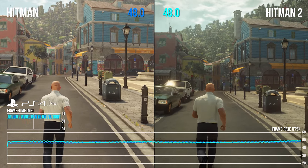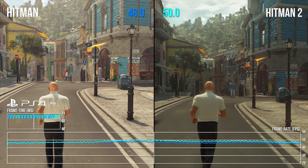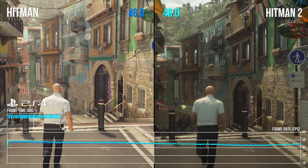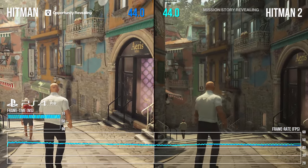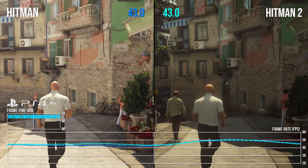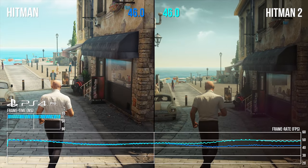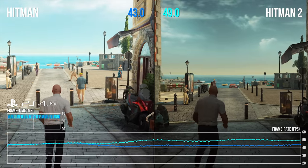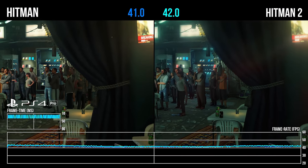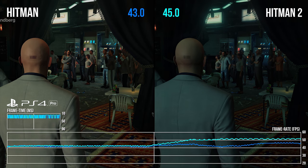I think you're running the PS4 Pro version here — that's right, output at 4K but with a native resolution of 1440p on either side. There's a change in anti-aliasing method, but the frame rate reading is pretty much nigh on identical, maybe a 1fps difference — margin of error stuff. As we get to the shore in this section, suddenly the sequel kind of takes off and there's like a 6 or 7fps advantage, but there's not actually much different on screen, so it's very curious.